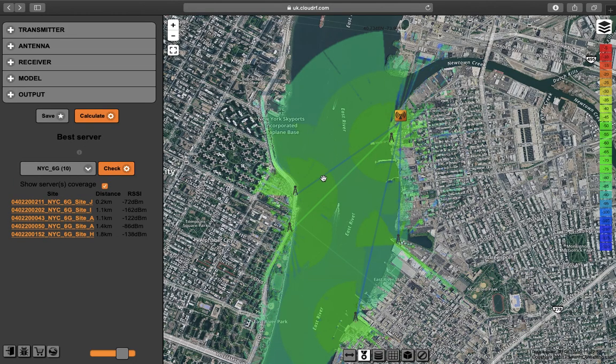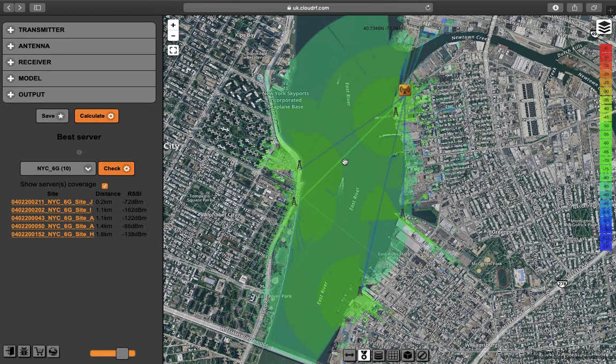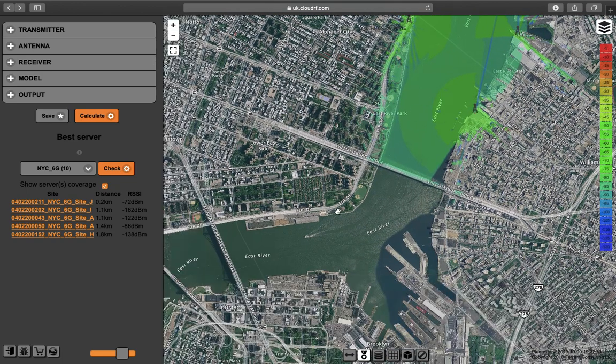So this is what's happening now in the second step — we're creating a super layer which we're going to stick on top. And there you see it covers the East River. These towers form a consolidated layer.